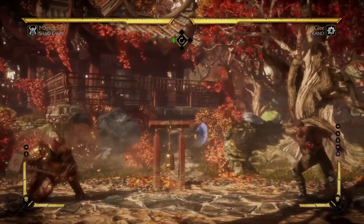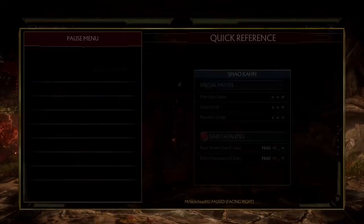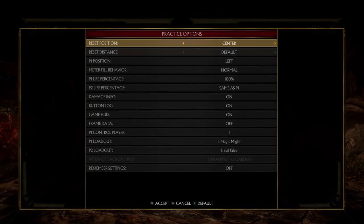Back to jumping — if your character has a good jump, go ahead and use it. It's completely viable.